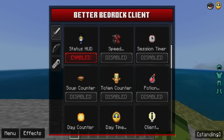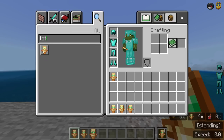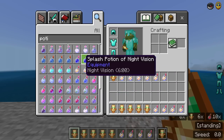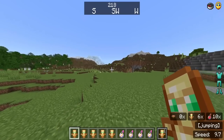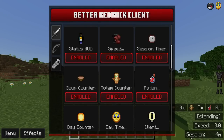Next we have Status Hood, which tells you what you're doing — if you're standing, it shows 'standing.' There's also a Speedometer showing how fast you're going, a Soup Counter, Totem Counter, and Potions Counter. For example, as I grab more totems it tells me how many I have. The speed readout goes up to 14 and shows 1.2 when sneaking — speed runners will love this.